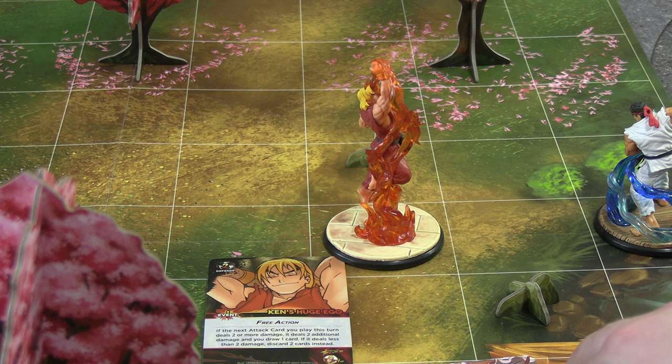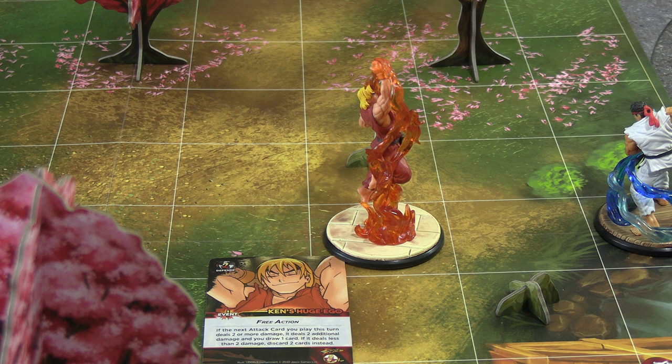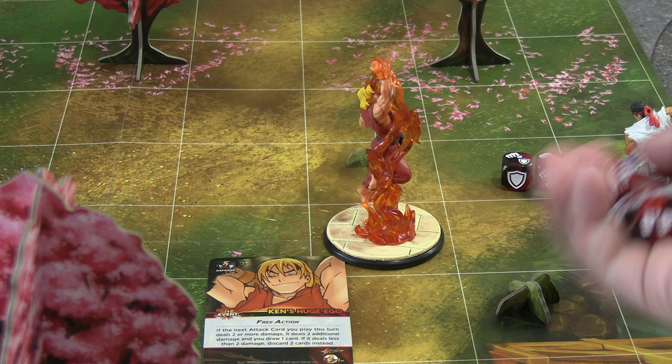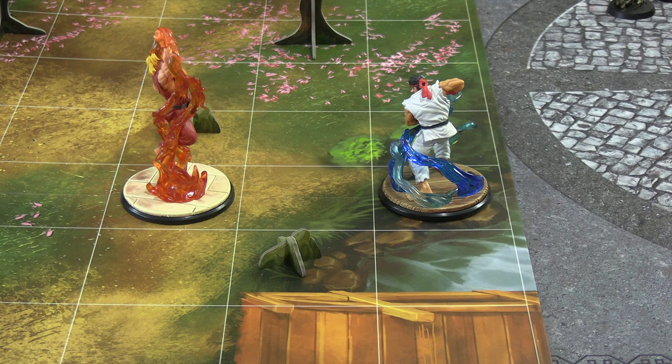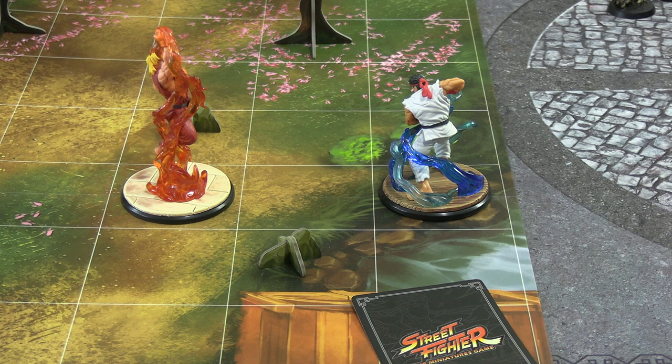We're just blocking this. Ryu is rolling two attack dice and does two damage. We have four defence dice from burning the card and block three of it — so he actually did nothing. For Ryu's other action it's the same system again: we don't know what it is and it's up to Ken to decide how to react. I have two cards left, one of which can boost defence, but I want to keep it. All I can do is block with just the base two dice.